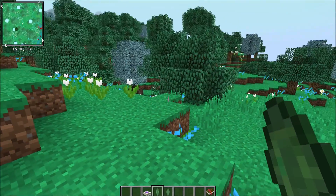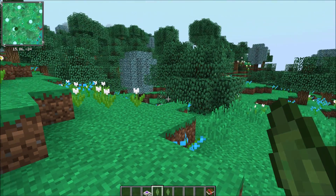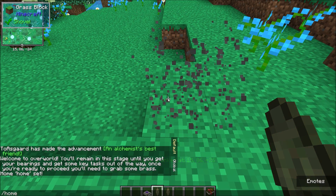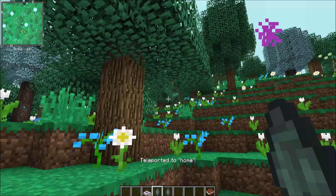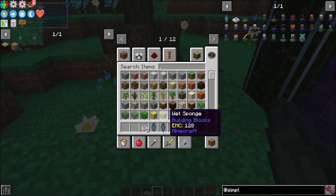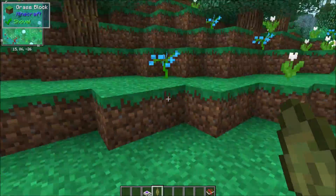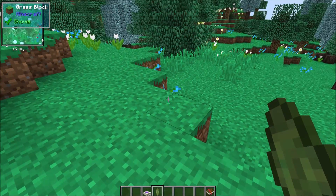Let's pretend like we've explored really far and we want to be able to warp back to our home. All we've got to do is shift right-click right here and then we can do slash home. It takes us back here, and then whenever we're ready to go back out, we just take this ender crystal that we'd linked, put it in there, come over here, shift, and there we go — we're back out to where we were.